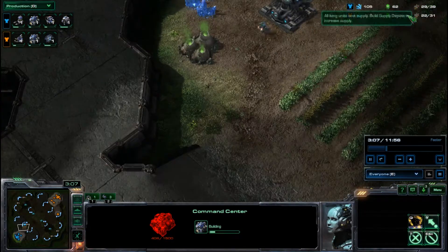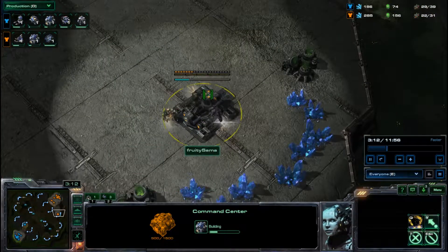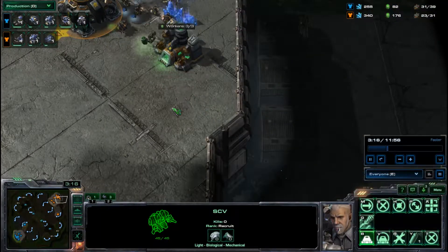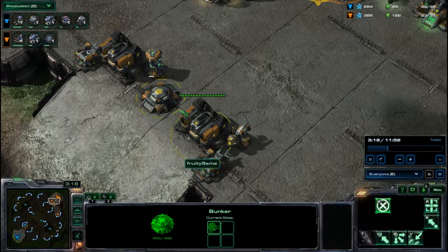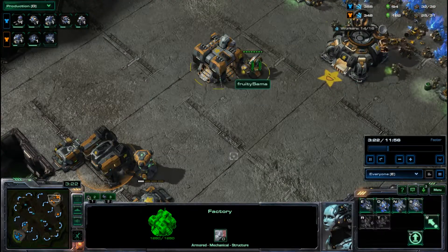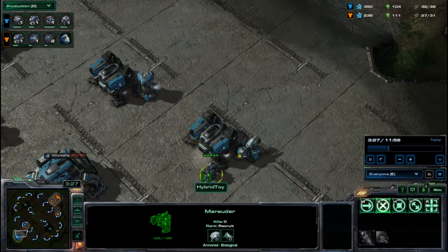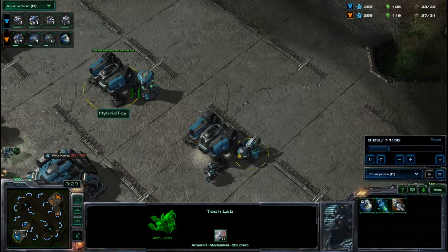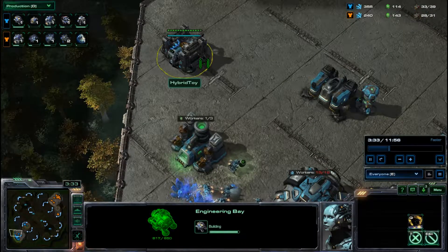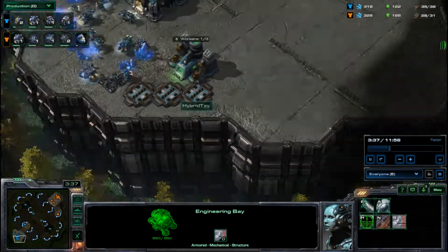Mark is expanding forward rather than going to the left or right side of his base. Dave is expanding to the left of his base. Mark is going one reactor and one tech lab on both his Barracks, getting a Factory, and I think we'll see a Starport come down fairly shortly. We now have a Marauder popping out for Mark, and he's got a reactor and tech lab on his buildings, which is good. He's also building an Engineering Bay for upgrades and turrets.